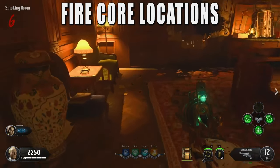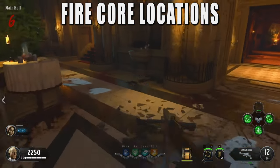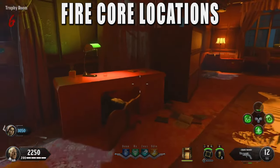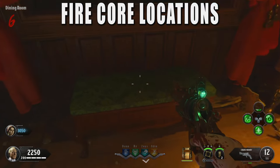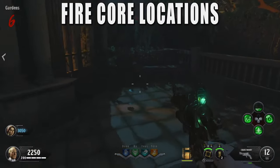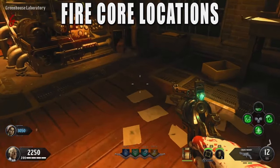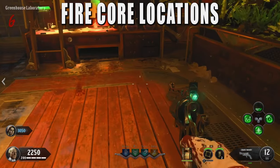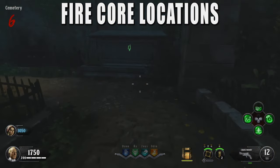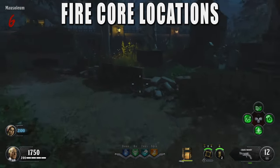Before continuing with the easter egg, look around the map for at least two — but ideally all three — fire cores. These are for the fire traps. You'll need at least two for a certain step later on, but grabbing the third will make the next lockdown much easier. There are 14 in total but they're pretty hard to miss. When you find them, you can input them into fire core traps, but you specifically want to put them in the master bedroom, the library, and the cemetery. Just grab the cores for now and don't worry about placing them yet.